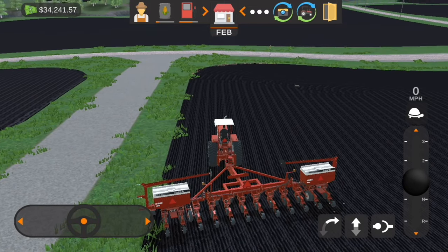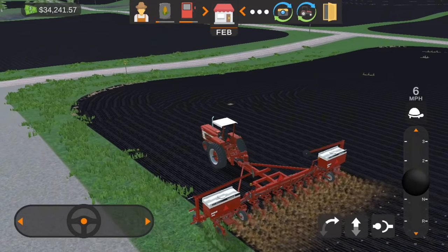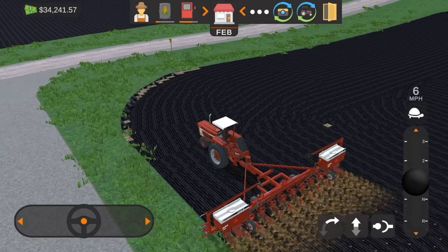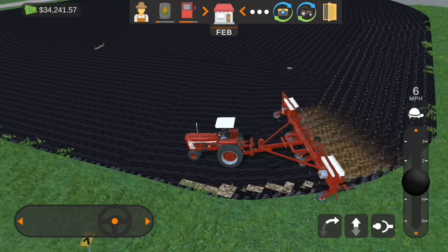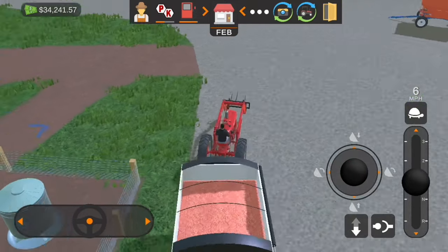We'll get the planter unfolded and put in the ground - it's a 12-row planter - so we'll do the pass around the outside here and then probably hire a helper for the rest of the field. This isn't a very big field, but we're going to get going on another project after that, so I got a helper hired.